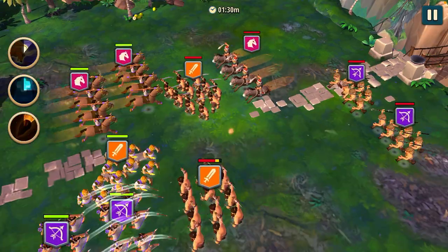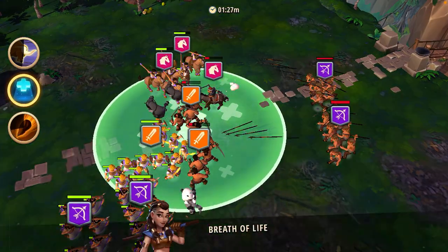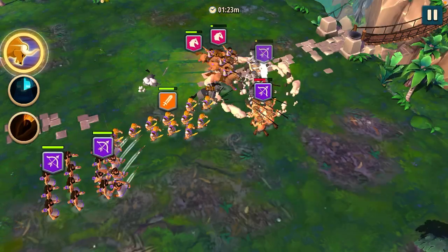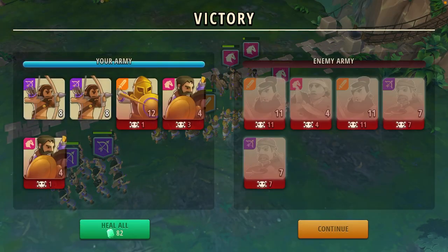Let's start the battle. We'll use our heal as soon as we take it off, leaving our cavalry topped off, throw our boulder as soon as we possibly can at the ranged, and drop our bulls on the right side to wipe them out. There you go — victory on Stage 6.